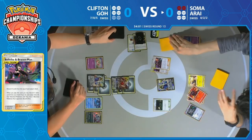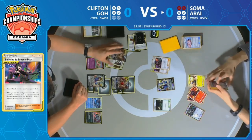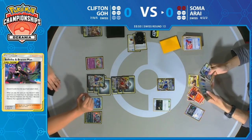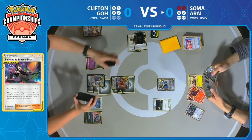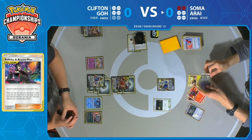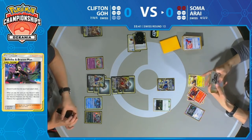Tag Call found the two Bellelba & Brycen-Man, and the Lieutenant Surge's Strategy was moved to the discard pile right after. Oh — that's the Lily's Poké Doll. The Lily's Poké Doll does get discarded, which is unfortunate. But remember, there was going to be no point in playing it with Fione in play. There's also a Reset Stamp, which is very nice.